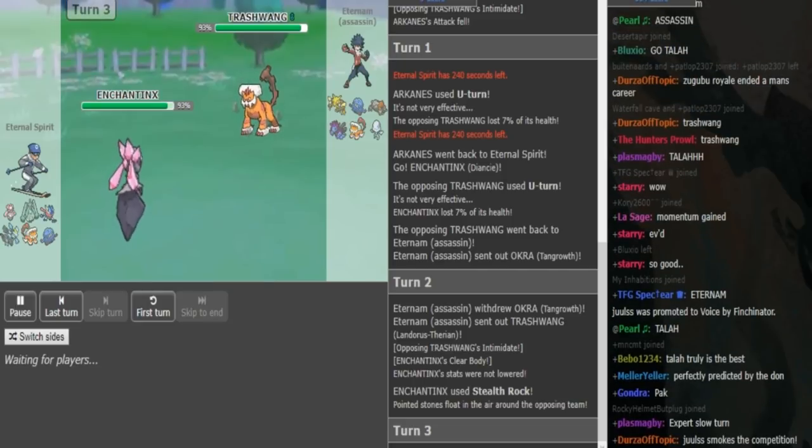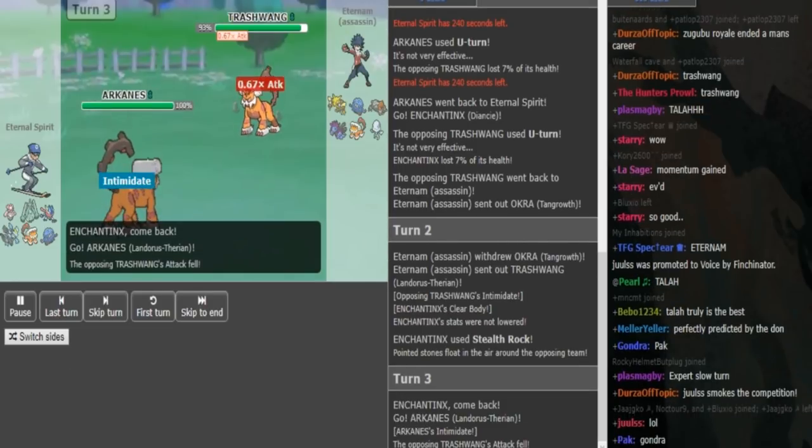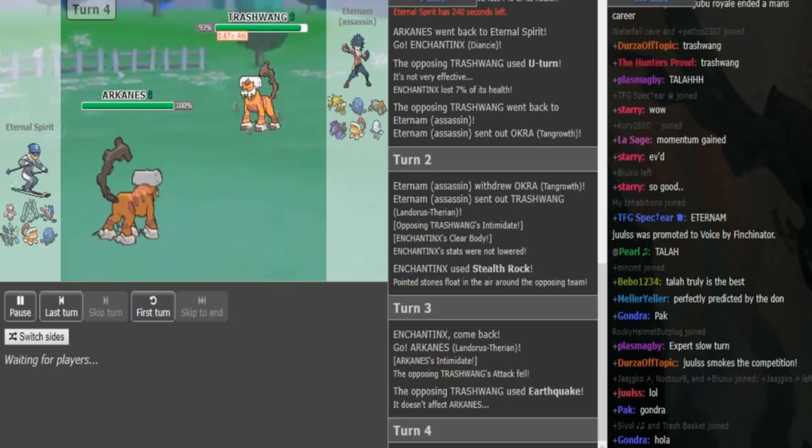Eternal Spirit is so wild — he just stays in and gives no fucks. Diancie stayed in regular form and it would have lived the Giga Drain. But Diancie getting chipped means Blacephalon can be dangerous. I don't know if I like that play. I know he has a good Greninja, but I personally would not have made that play.